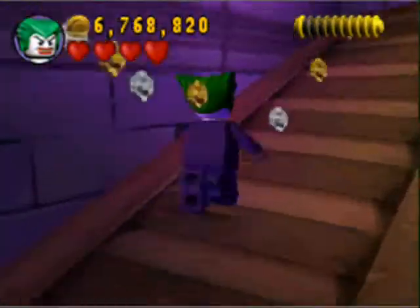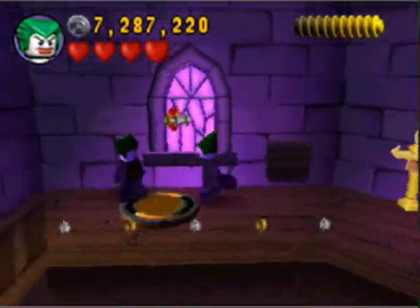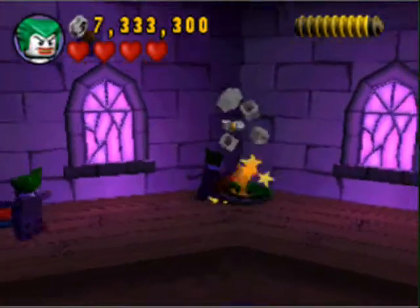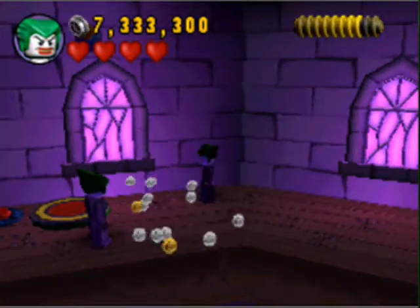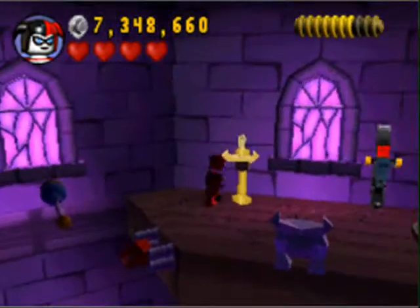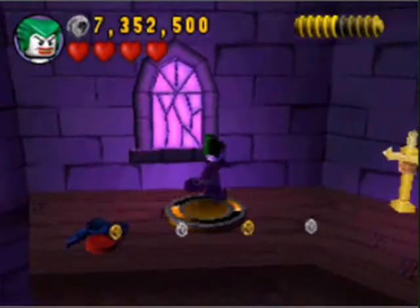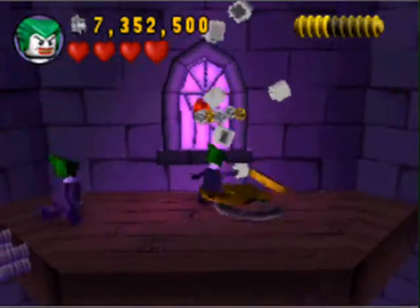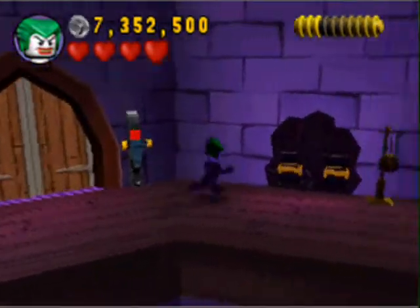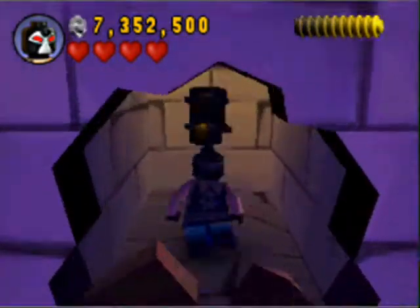Now, just to make that long climb up these stairs — it's a little bit easier this time because we have two of the same grappler with us, so all we have to do is grapple. There is one point we will need to use Harley, and that's coming up right here. I do need to switch to Harley briefly, but I don't need to build the stairs. The rest of it is just grappling — very quick, very easy. Our last canister is back here. Going to pull this open, grab the canister, and we are done!